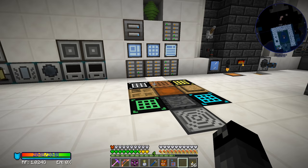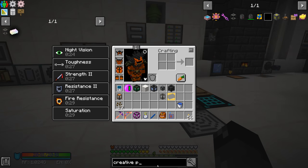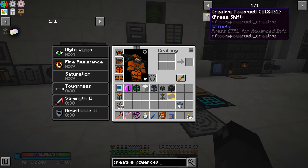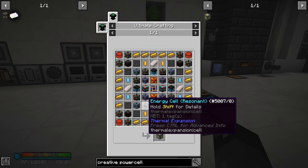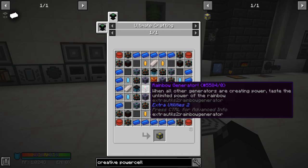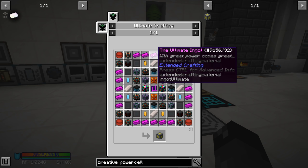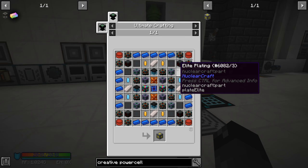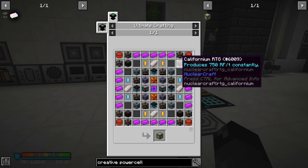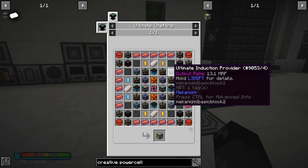So the next step toward the creative power cell is the creative RF cell. Looking at the recipe for the creative power cell, it needs ultimate ingots and an ultimate rainbow generator. The californium RTG also looks like it's required — that might take a minute to figure out.